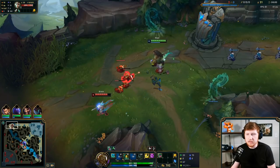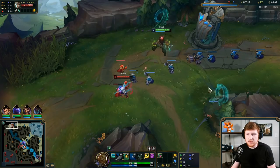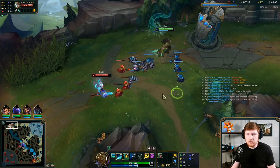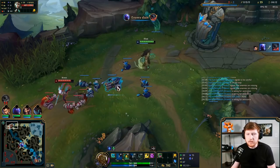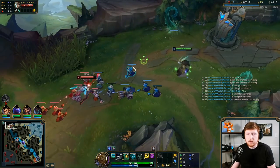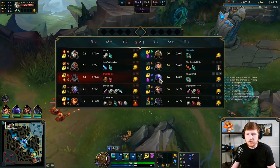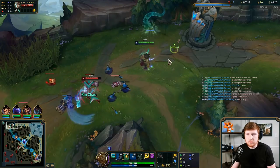I didn't think that Q would kill the minions like that - otherwise I would have just thrown an E right afterwards. You see here I'm still just holding the wave. Probably something a lot of y'all would not have done - you'd probably have just let the wave crash by now. The worst place you can be for a level four or five Illaoi is out in the open - very, very exposed.